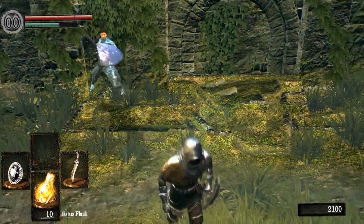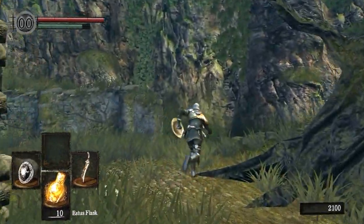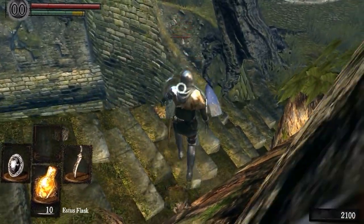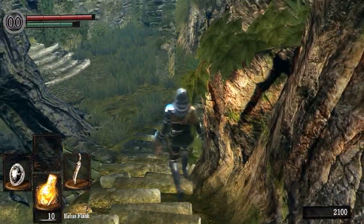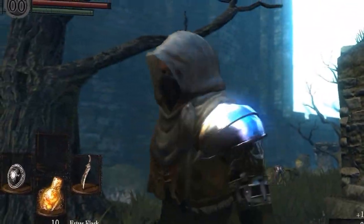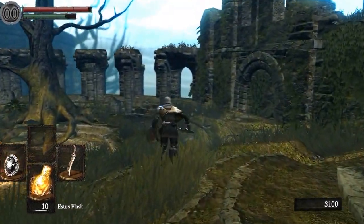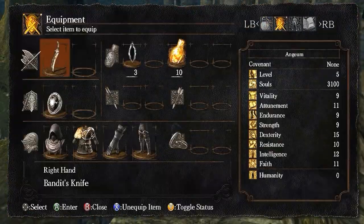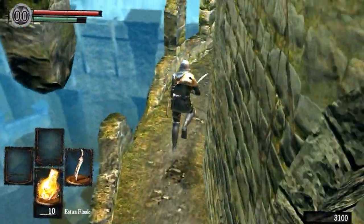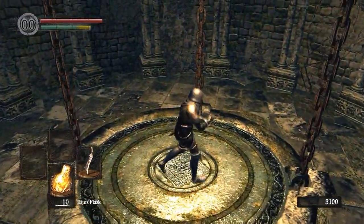You need to kill this guy. Just hurt him until he starts attacking you, then follow this little route. It's very forgiving — even if you get hit, you can survive all of his hits. Come up here, shield, attack, and then kick. If you don't know how to kick, it's RB — right bumper — and forward. I'm actually going to unequip my shield because I don't need it. This run is that easy.